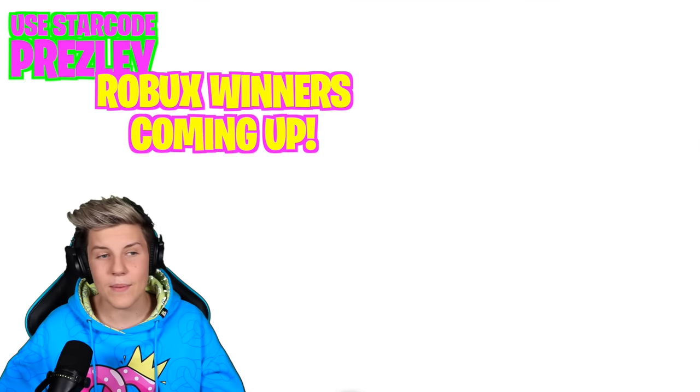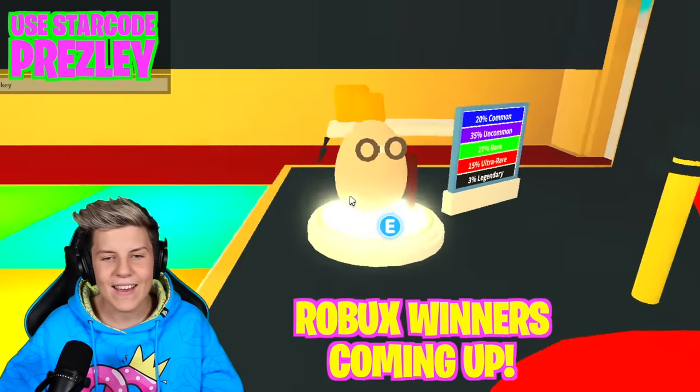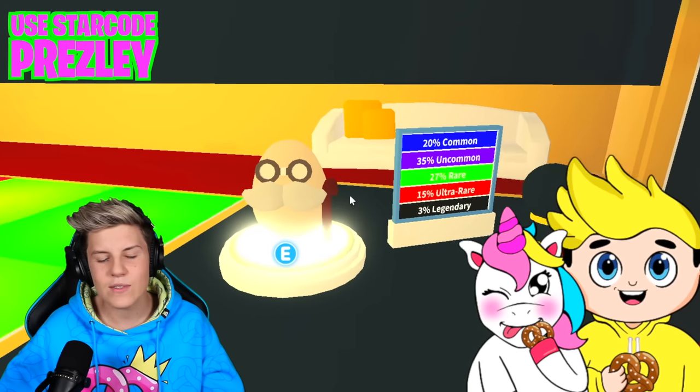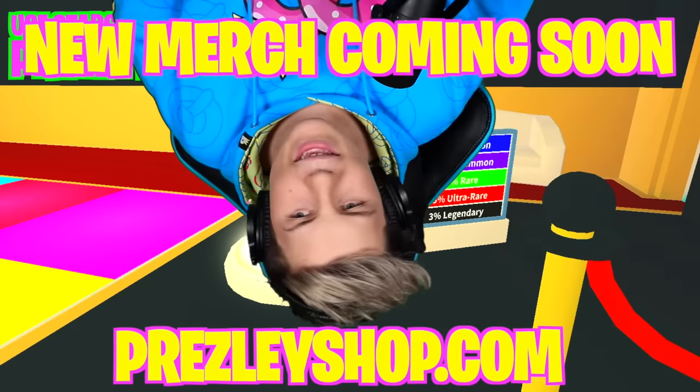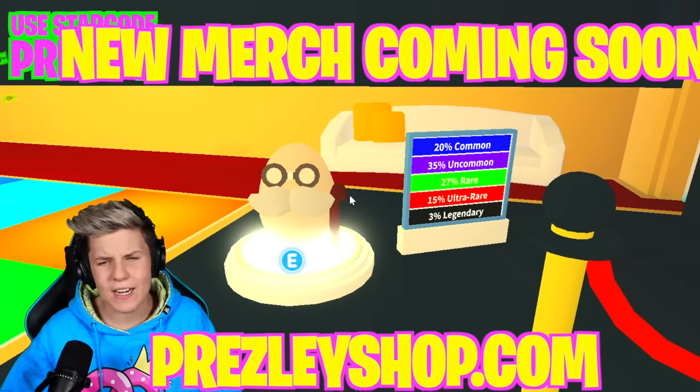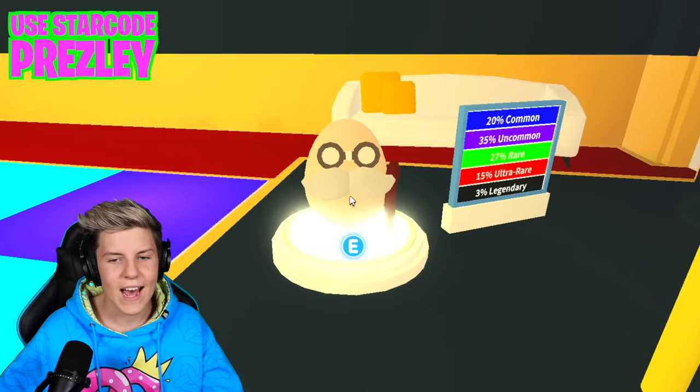Adopt Me also added one extra egg. In the VIP room we can see the brand new retired egg. In this retired egg, you can get all of the old pets like the snow cats, the unicorns, the dragons, the beavers, the rabbits, the bunnies — all of those old pets that used to be in Adopt Me, used to be in like the Cracked Egg. They've been moved to the retired egg.